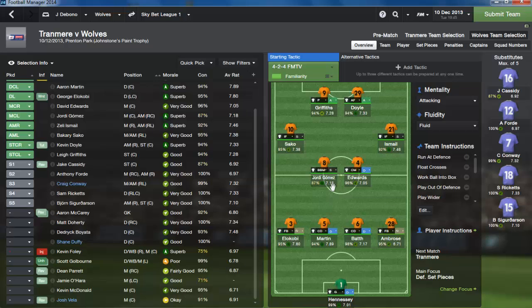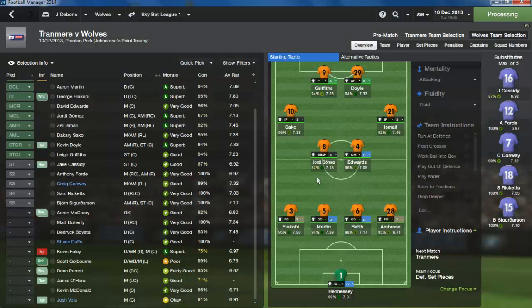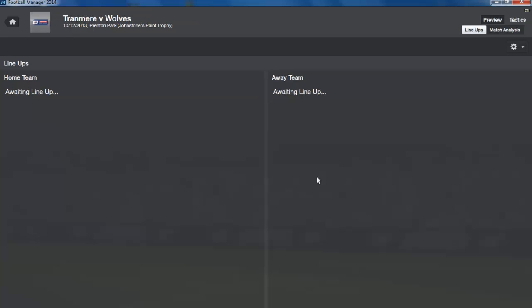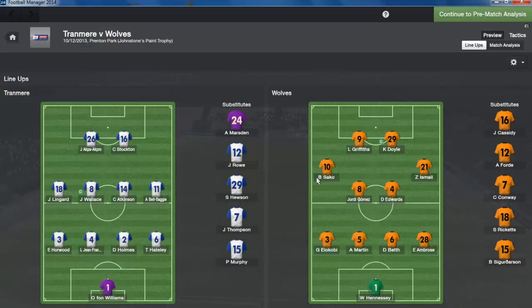Jordi Gomez — superb morale, only 87 condition. Ideally I want to be winning at halftime and then take him off, bring on Ford for the experience. Ford is a good prospect, and we've got a couple of other prospects coming through. Do you like it when I show my players out on loan? They have good potential. Some episodes will be like that, some I'll focus more on the team, and others I'll try to get two matches in.